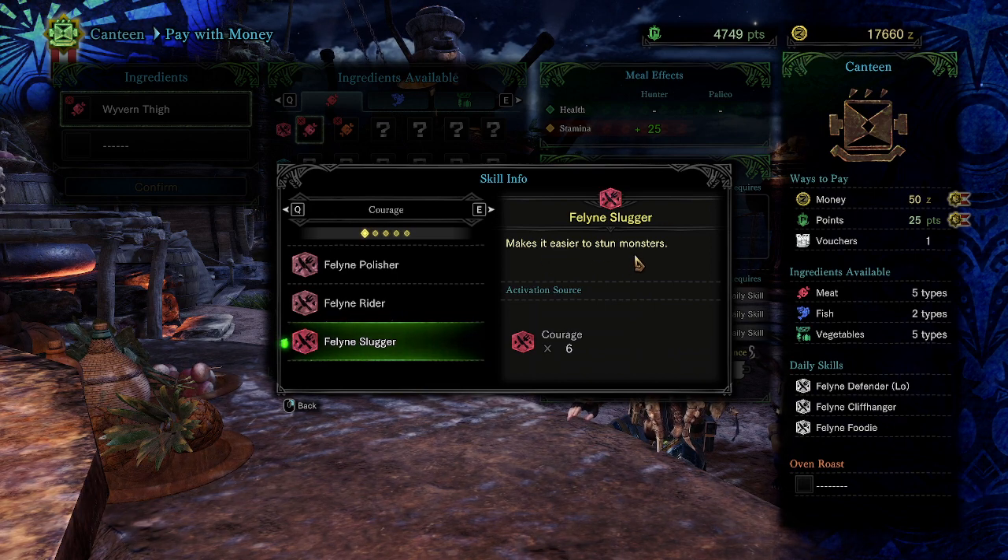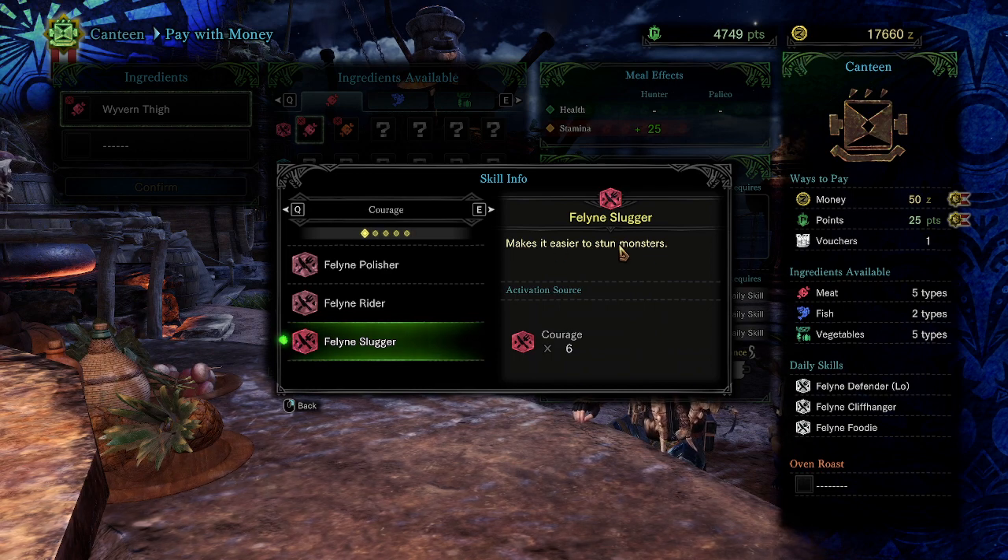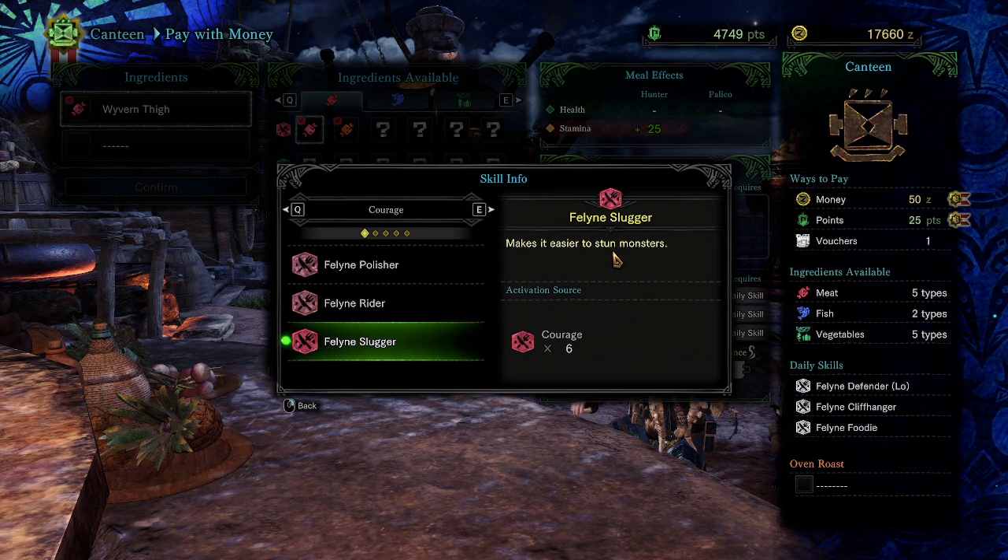Slugger works about the same way except it's inflicted differently. It still has a hidden threshold kept by the monster — it's a buildup thing. This makes it easier to stun monsters. Instead of mount damage you do more stun or KO damage. KO damage is done by inflicting blunt damage to the head specifically, unless you land sticky ammo — the explosion touches the head and deals KO damage within its radius.